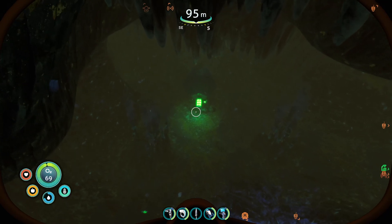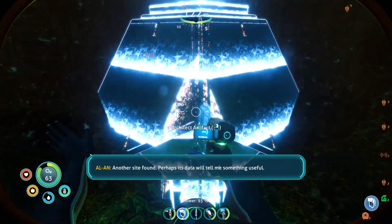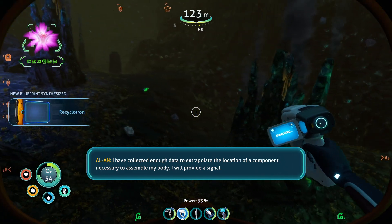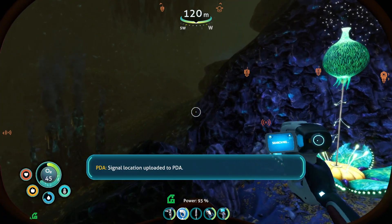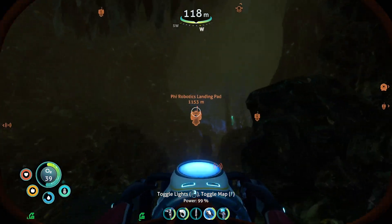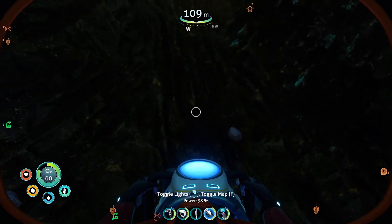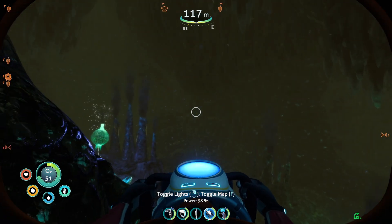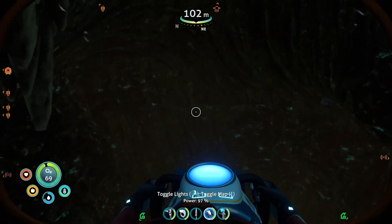There is an oxygen thing down here. What is this? 'I've collected enough data to extrapolate the location of a component necessary to assemble my body. I will provide a signal. Signal location uploaded to PDA.' Okay. There's some cool stuff in here — I'm going to leave that oxygen thing but I'm going to pick this one up. Dead end — that's just a crevasse. Let's grab this one too. Up we go. I think we saw everything we need to see in that little hole.